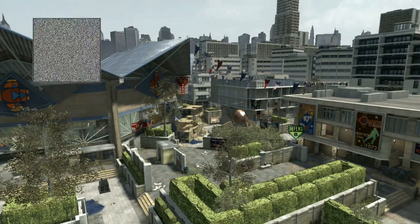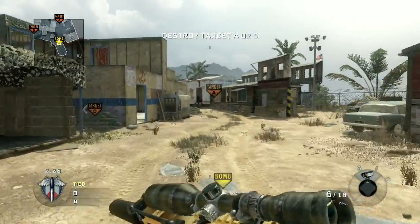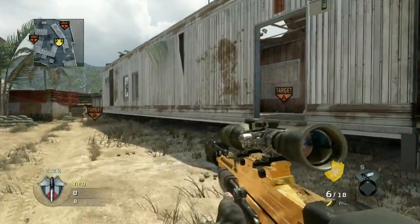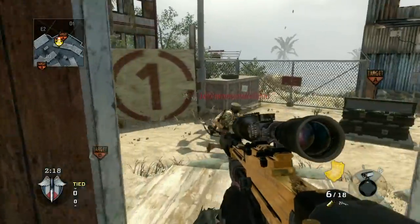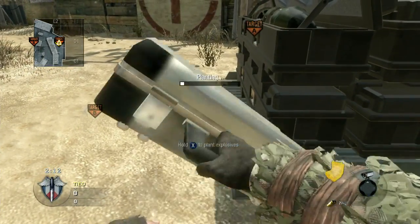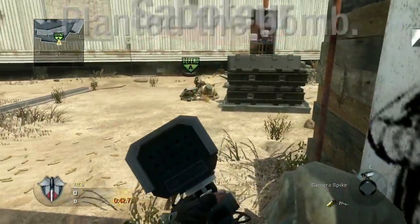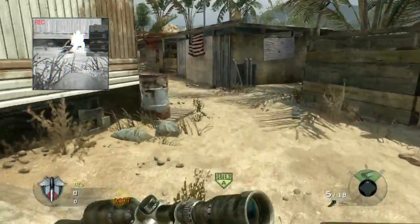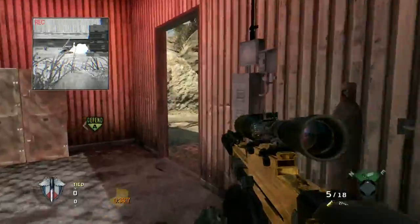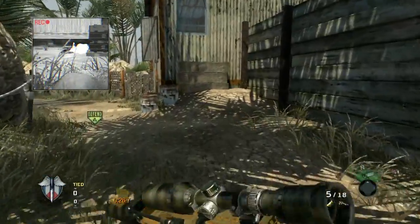I have one more spot to show you guys and this one is on Firing Range — I found this spot a couple weeks ago. This spot is difficult to hit because it's a smaller map and there are guys everywhere all the time. You want to be careful when you're planting the bomb — make sure the whole site is clear and plant it on the corner here. Also be really careful when running to this spot because it's really hard to get there without being seen, so keep your eye out and be prepared. It's kind of by their spawn, so it is difficult to get to, but once you get there it's pretty cool.